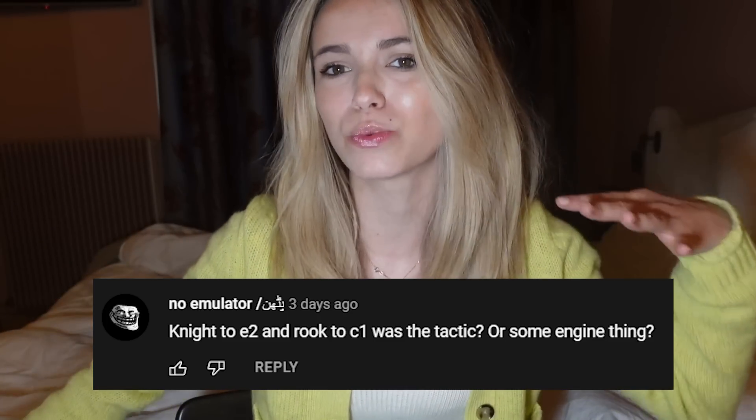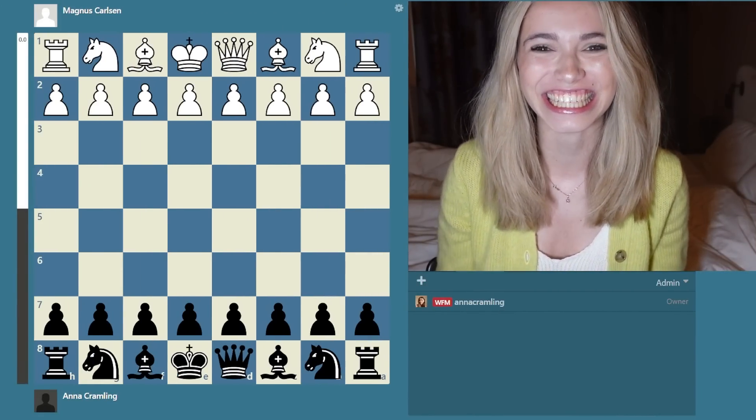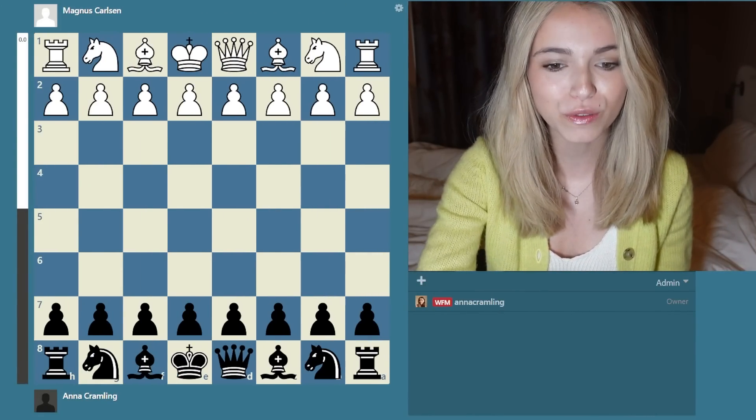A few days ago I had the honor of playing the world champion Magnus Carlsen in a park in Madrid, Spain. After I played that game I got a lot of comments asking why I did not take a free rook, why did I not play this or that. So I thought I'd do a video where I explain my moves, so that hopefully the game becomes a little bit more clear. I was playing with the black pieces against Magnus Carlsen and I'm gonna be going through all the moves.